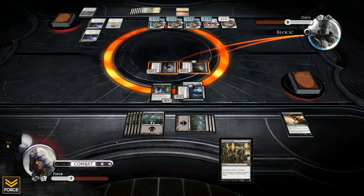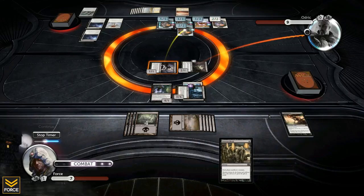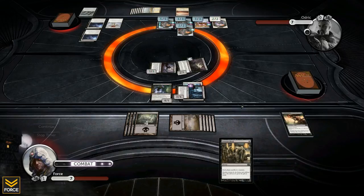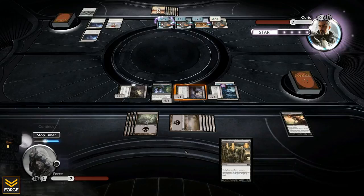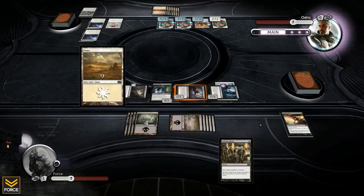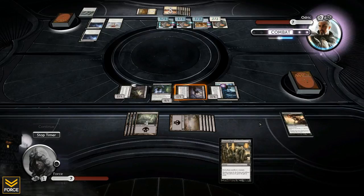He can't block the flying creature. He blocks my 1/1 with a 2/2 so I pump it up twice to make it a 3/3 — my creature trades with his, I deal two damage to him with the flyer. He attacks me back with his 2/2 which I can't block, bringing me down to five. But next turn that creature gets pacified. Audric, you have given me the hardest time out of anyone so far. It looks like I've got this game unless he draws something that completely trumps my setup.